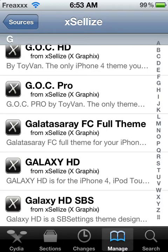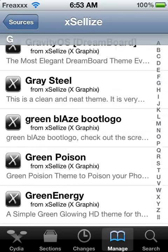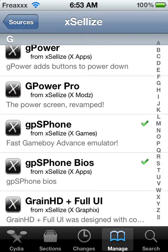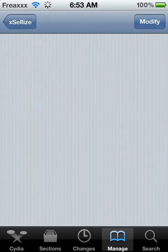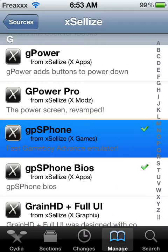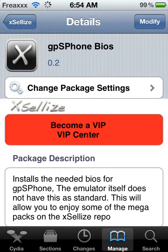Hit the G in the sidebar right here. Scroll down to where it says GPS phone and GPS phone BIOS — you want to install both. Right there in the top corner where it says Modify, it'll say Install if you don't have it. Same thing for GPS phone — click Install and install it.